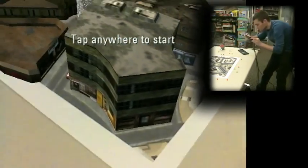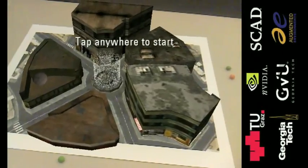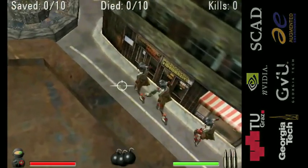Now we just need something to shoot. Well, how about some zombies? We find ourselves in a helicopter over the city, and here come the zombies.